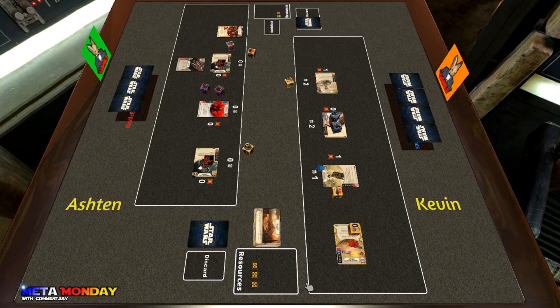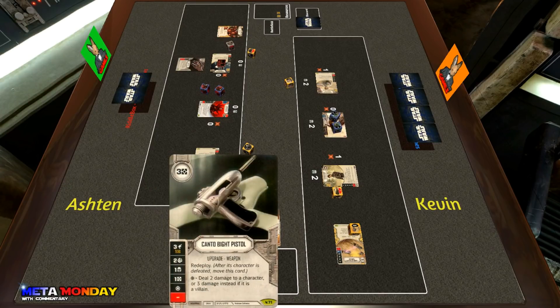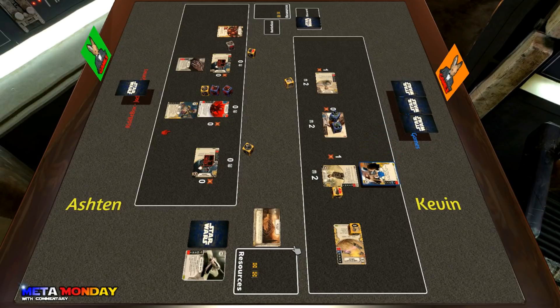Kevin takes the two shields, throws them onto Cassian, and decides to rip a card out of Ashton's hand — he gets a Canto Bight Pistol, a really great card and one of the newer additions to Ashton's deck. Ashton plays the Vambrace on Mother Talzin, looking to get some extra value from that card, and Kevin throws a Bartering onto Cassian.